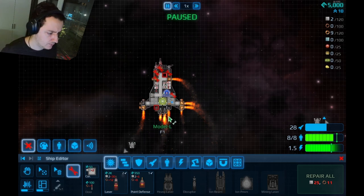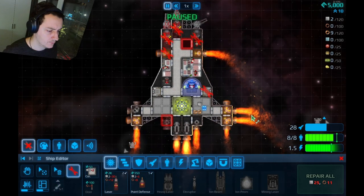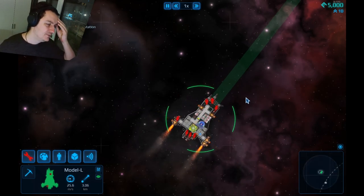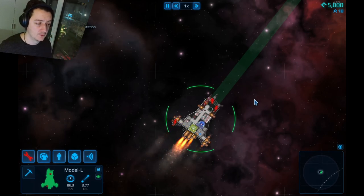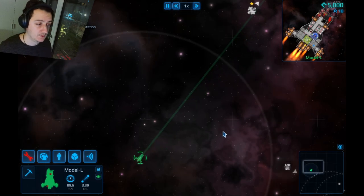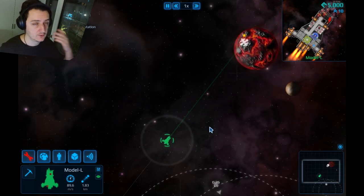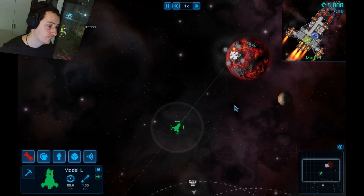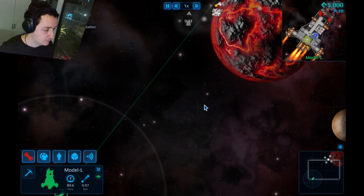We're done here — let's go back to base. The ship doesn't seem to have lost any speed even though two engines were destroyed. Not sure if that's intended or if the game is just primitive in early access. I imagine with a weight system, if you have a heavy ship and lose engines it will be slower. I hope that's the case — it makes sense.